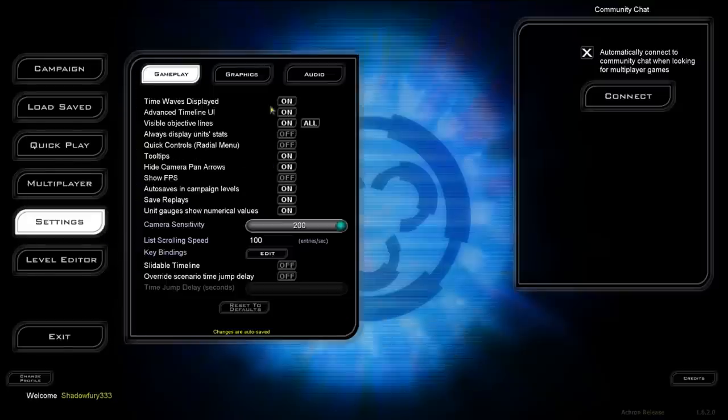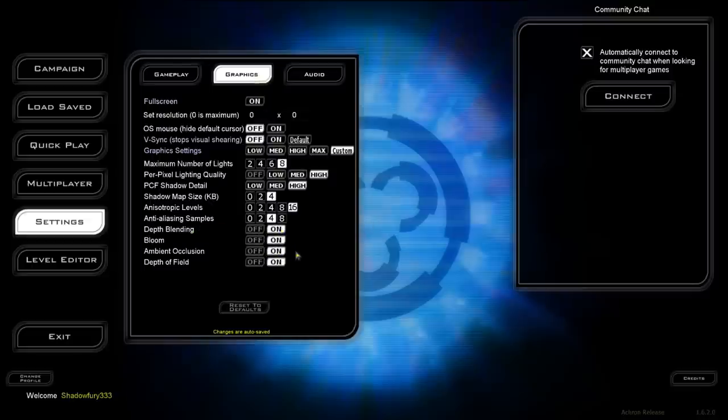Another change is the addition of ambient occlusion, which was actually added in version 1.6.1.0 but is being shown off now because that was the only real notable change in that version.